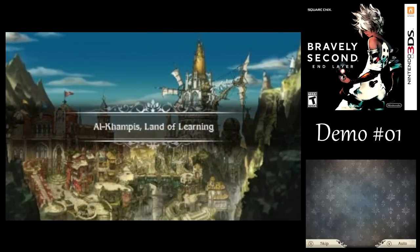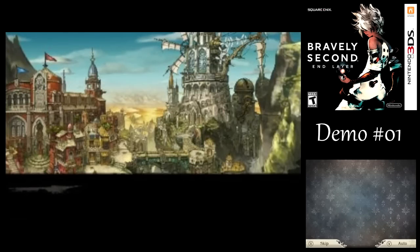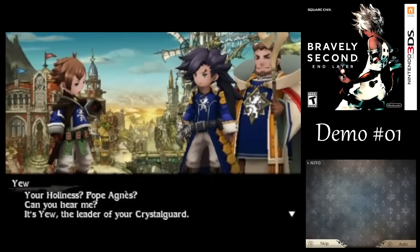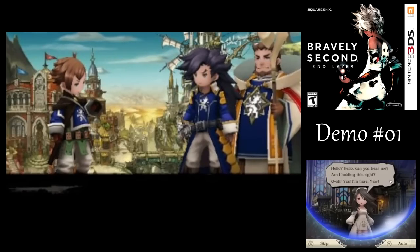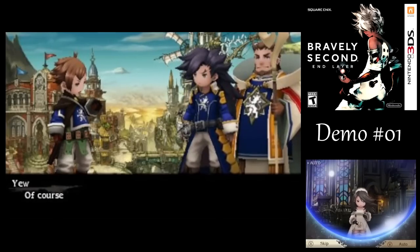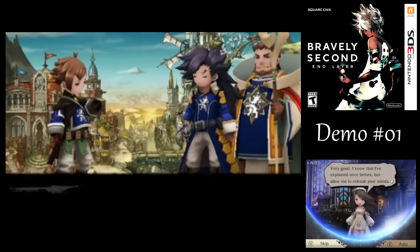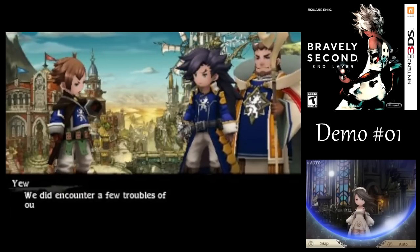So where is this place, anyway? It's you, the leader of your Crystal Guard. Hello? Can you hear me? Oh, am I holding this right? Yes! I'm here! Agnes? Really? They made her the Pope? Of all people? It's wonderfully convenient being able to communicate like this, don't you think? Now, tell me of the Crystal Guard's current situation. Of course, Your Holiness. The three cavaliers have just arrived on our campus. We await your command.